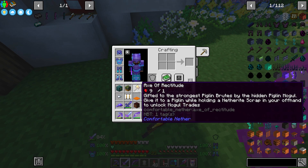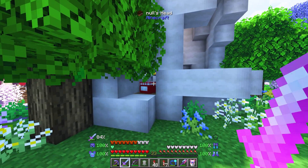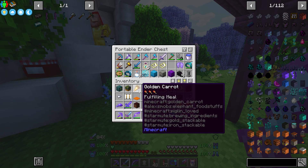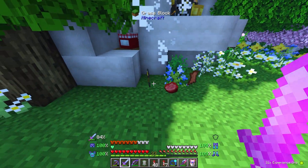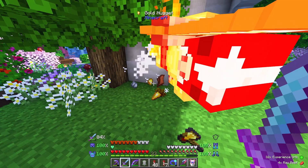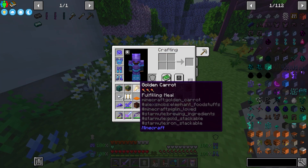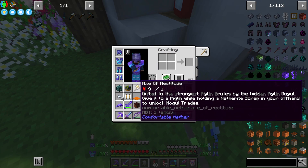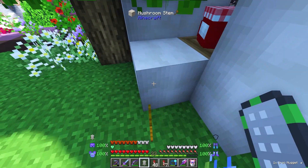There's another one right there. These are piglin brutes that are spawning here. Do you know what that means? These are piglin brutes — this is just infinite trading! The mogul trades, this is just an infinite amount of them. This is what we use to enact the trade. This thing right here — it just spawns. That's not powerful at all.